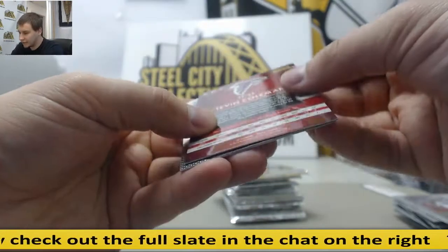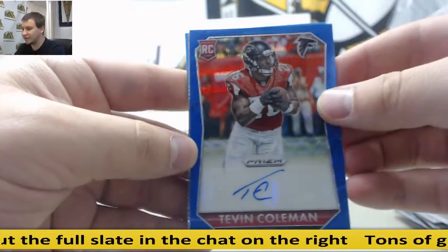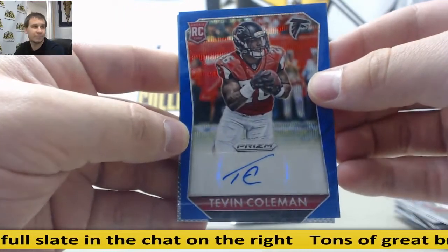First autograph is a nice one — it says 60. Blue Wave Prism, Tevin Coleman rookie auto, 5 of 60.